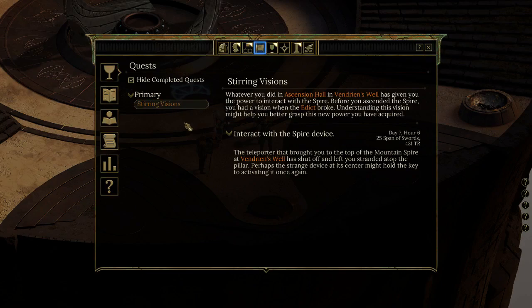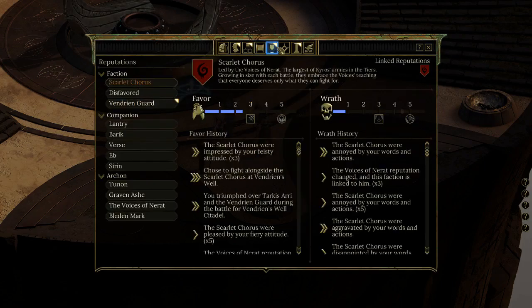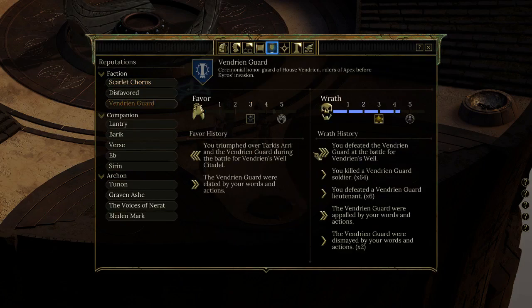Stirring Visions: whatever you did at the Ascension Hall in Vendrin's Wall has given you the power to interact with the spire. Before you ascend, you had a vision when the edict broke — understanding it might help you grasp this new power. It wants me to interact with the spire device. Also made progress with the Vendrin Guard; their wrath is all the way up to rank 4 now.